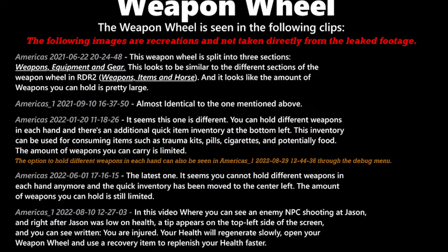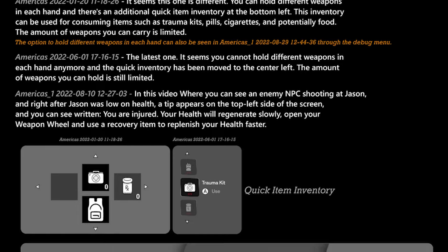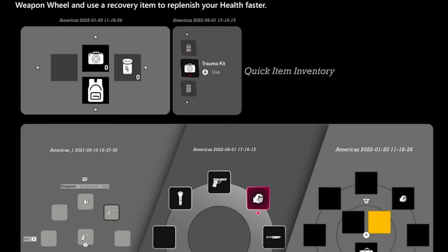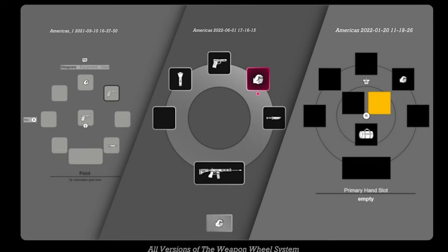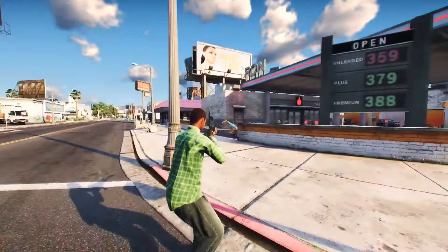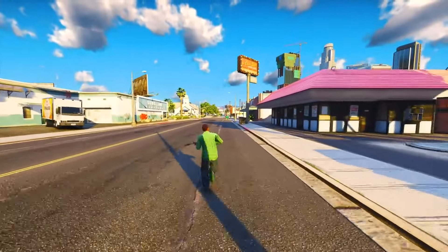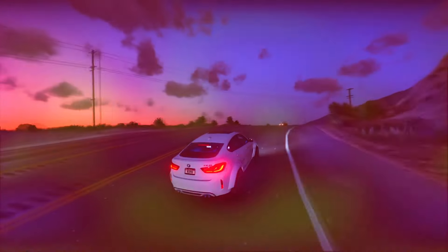The weapon wheel system will be divided into three sections: weapons, equipment, and gear — reminiscent of Red Dead Redemption 2. Notably, we've seen glimpses of the ability to hold different weapons in each hand, and there's a quick item inventory in the bottom left corner. When Jason's health was low in a leaked clip, a tip appeared indicating health will regenerate slowly, but you can use a recovery item to replenish faster. Unlike GTA 5 where health regenerated only to 50%, in GTA 6 you may regenerate to full health naturally, albeit at a sluggish pace.